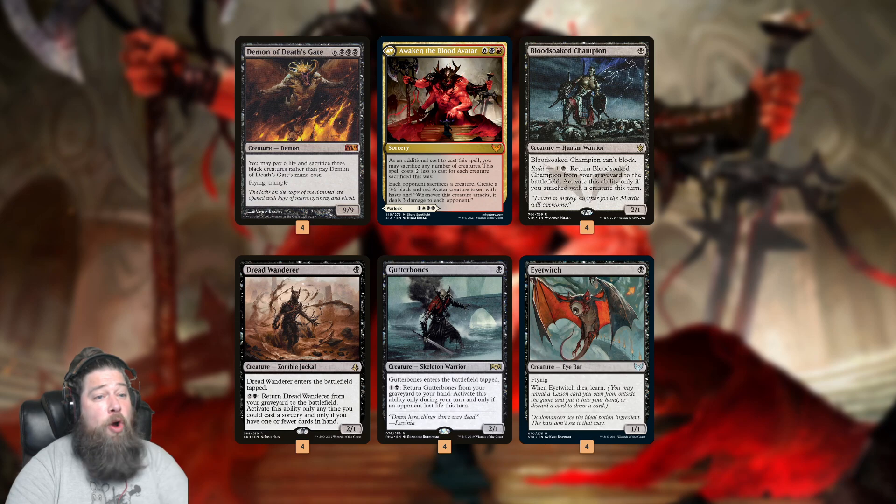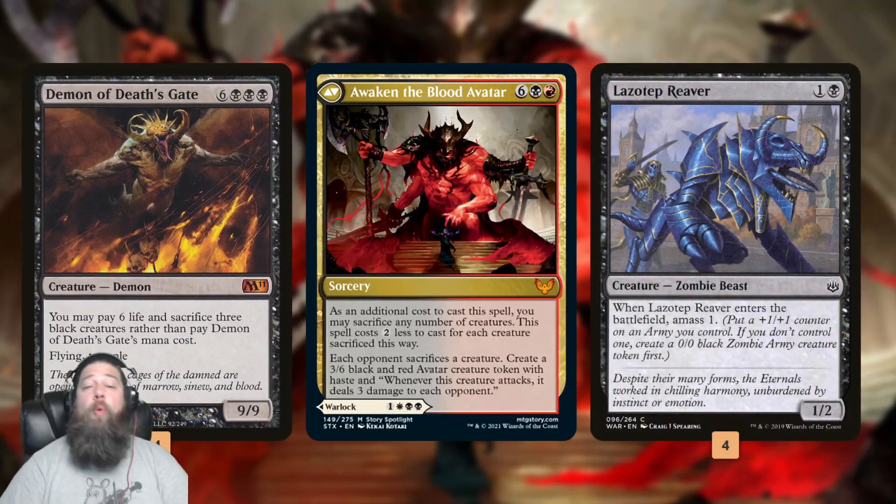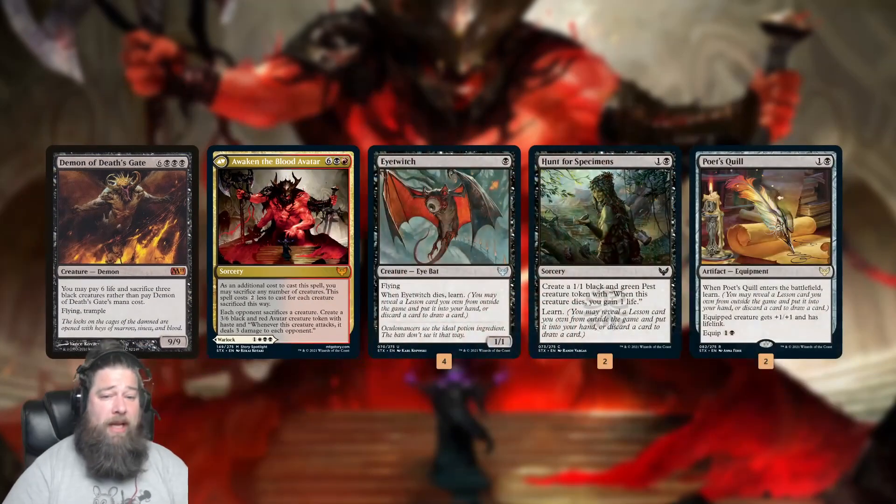Looking at the math: play a 1-drop on turn 1, 2 more on turn 2, and we can immediately on turn 2 sacrifice everything and get a Demon of Death's Gate, or on turn 3 sacrifice everything and get an Awaken the Blood Avatar token. That's the main goal — putting our opponent to the test with a massive threat on turn 2 or 3. We also have Lazatep Reaver, which is essentially two 1-drops in one because it makes a mass token.